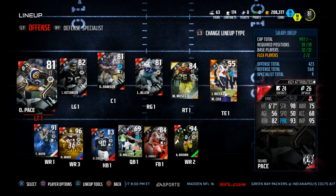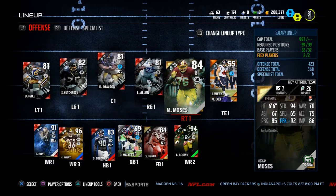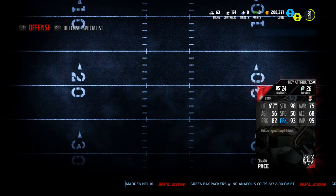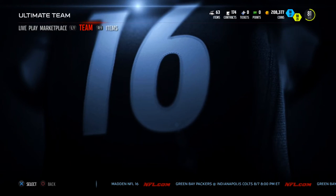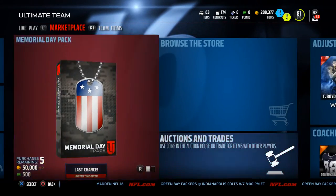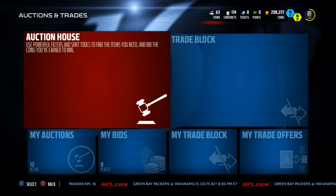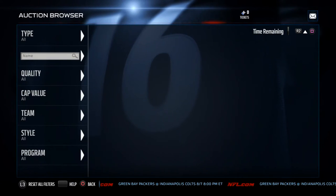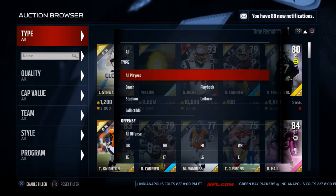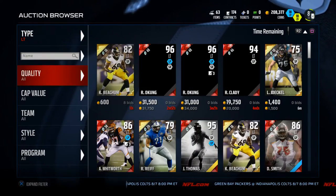I've got every Strength Edition card except Jonathan Ogden, and I'm working on getting that right now. I want to go to the auction house and show you a couple of guys that are really effective for salary cap ranked mode. This is actually my favorite game mode — in the beginning I didn't think it would be that fun, but it's become my favorite mode by far that they've ever put in Madden.